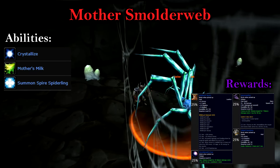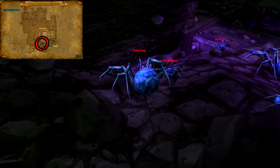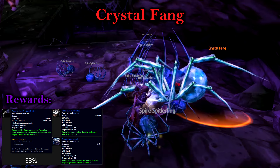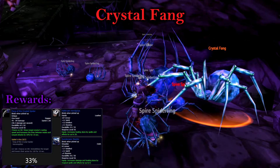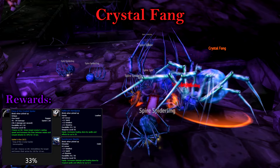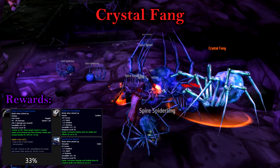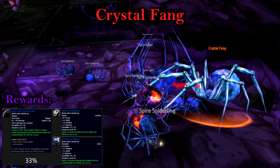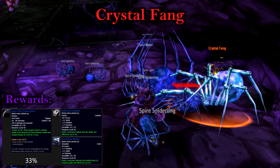Get Mother's Milk off of you before you proceed further into the dungeon. Also found in Smolderweb's Den, we can encounter the rare Crystal Fang. Crystal Fang has one ability and that's to summon more Spiderlings — area of effect them down and this will pose no issue. Otherwise, he's an easy tank and spank with fairly low stats and damage, so enjoy your free loot if you encounter him.